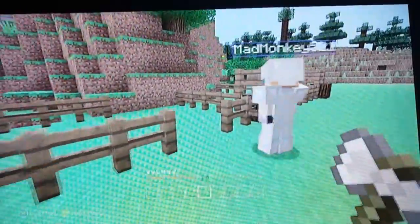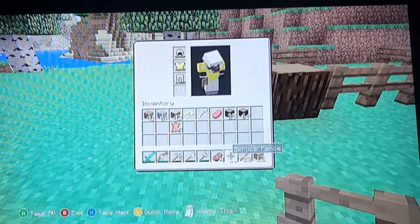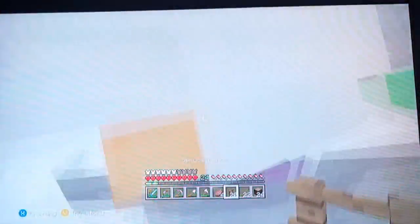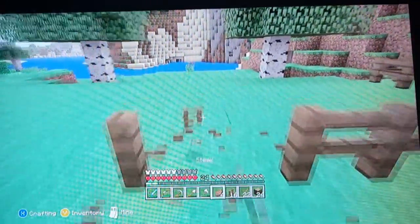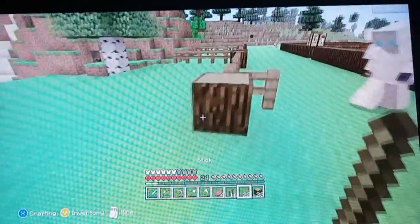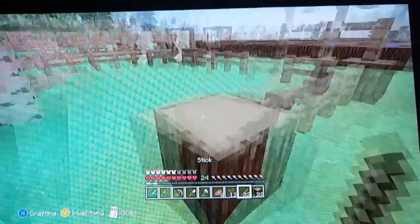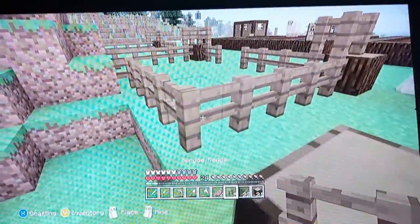All right, let me do something that I want to do for once. We have the corner block right there. Now we have one, two, three, four fence - whoops - gate. That's the gate. One, two, three, four, one, two block, and then we go all the way down here. Yeah, this looks good. Then we have our corner block. Yeah, this is nice.